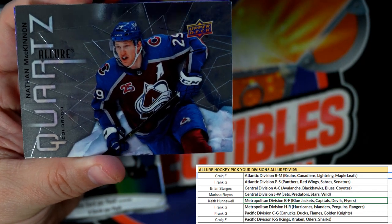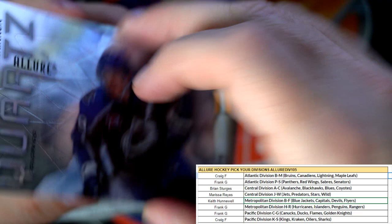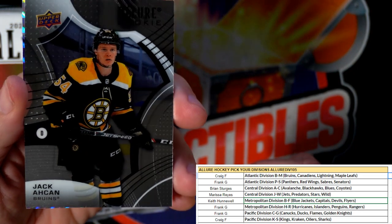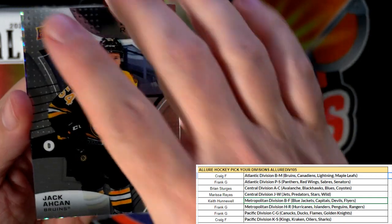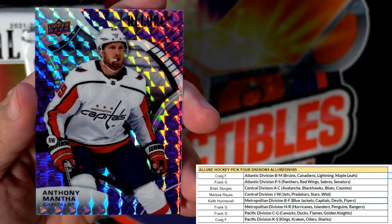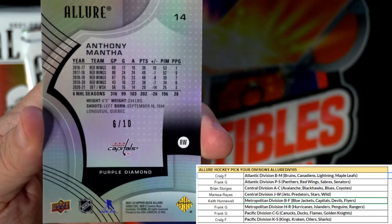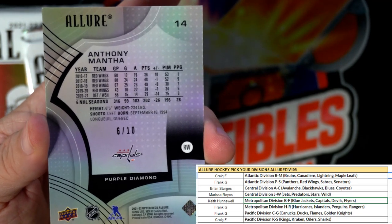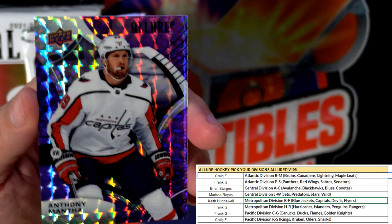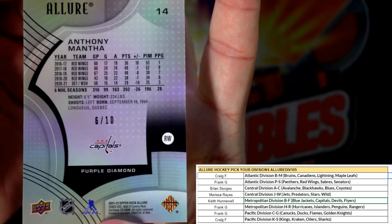Then we got the quartz — those are like one in every nine packs or something — Avalanche. Brian S, coming your way. Then we've got the rookie, Bruins, going out to Craig F. And look at this beauty right here — Washington Capitals! Wow, that's sick right there man — that is Keith H. Keith, you got a number to ten! Wow dude — that's pretty sick man. This is a purple diamond, number to ten. Tough pull right there man — number to ten purple diamond. Wow, congrats to you!